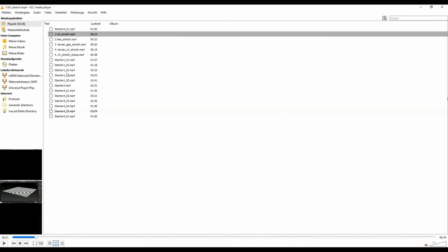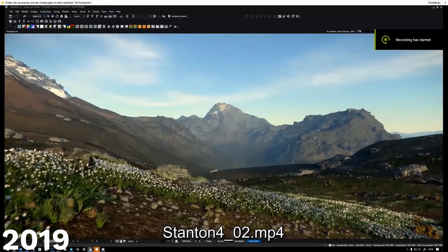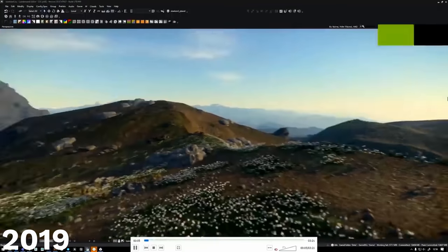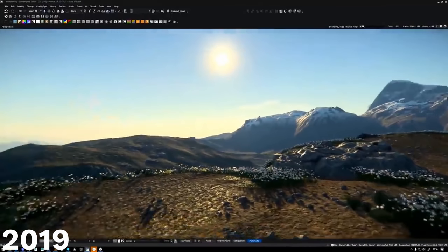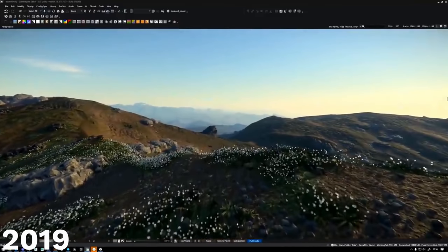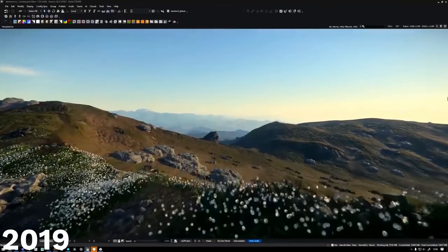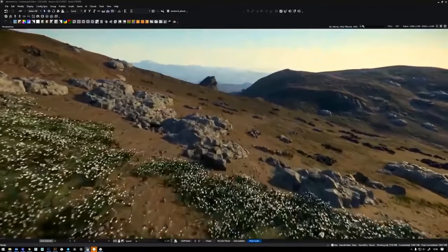Just two years ago, a dev said the key to lava is the key to rivers. In all seriousness, they want liquid lava and similar effects, but it's the same technical issue as rivers. It's not something that the built-in tech before could do. We'll hopefully get to that — and here we are. We have rivers.